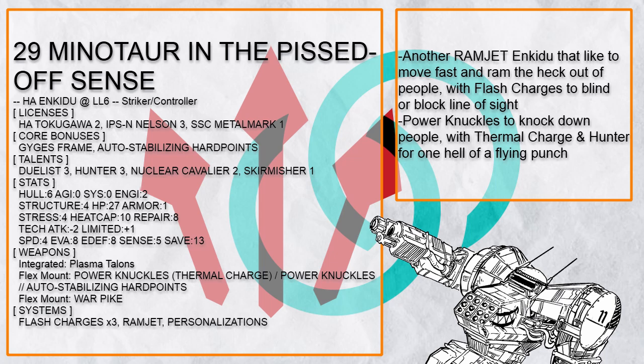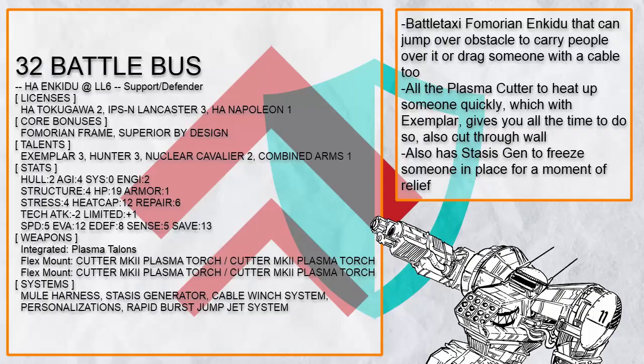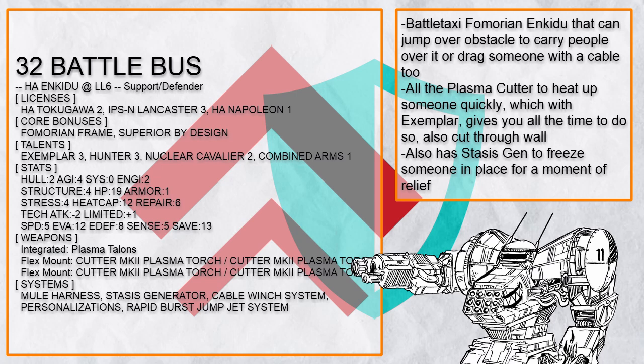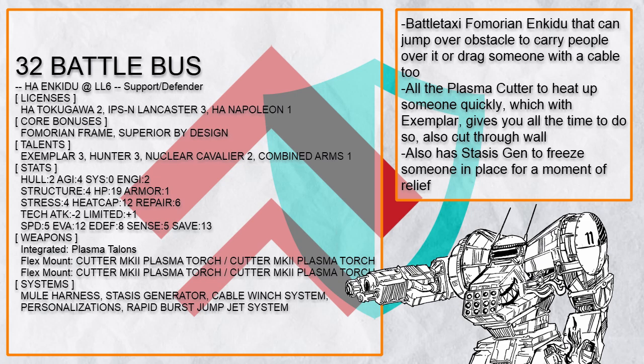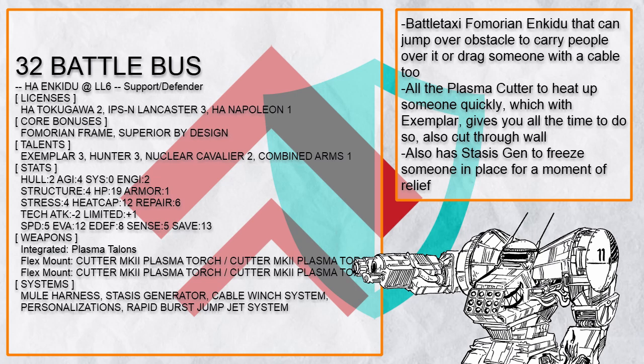Now comes the real fun part, because I have a number of Support Defender Enkiju builds to share — and you heard it right. This is Battle Bus, a Fomarayan battle taxi Enkiju. You are probably asking why — well, because you can and it works. As long as you don't touch the threat, you are completely fine. Anyone sitting on top of Enkiju just has to not get down when it's in pure rage — that includes the person being dragged by the cable. This Enkiju can also freeze targets in place with Stasis Generator to buy its allies some time, the four plasma cutters can burn and heat up targets rapidly, and if they're exposed that just means more damage. It can also jump to carry people over everything, and Exemplar to keep people trapped or focusing on it.